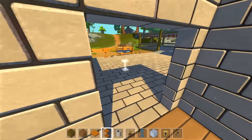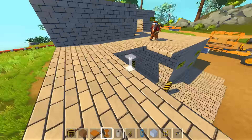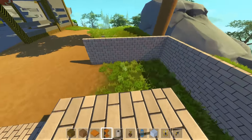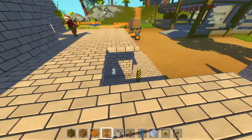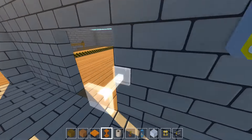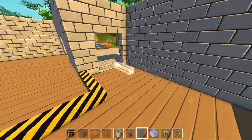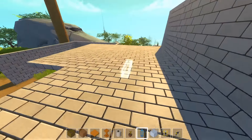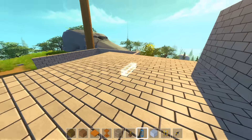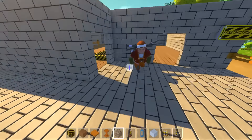I just remembered — when I was making this, the back was supposed to be the balcony, and the corridor extended over here into the other area of the building. Let's extend the building then. Since we're up here already, let's just make one room here.